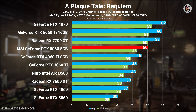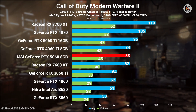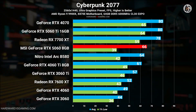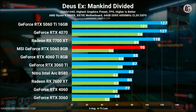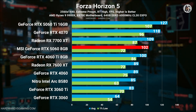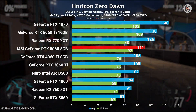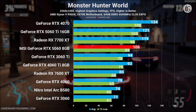At 2560x1440, the performance gap between the RTX 5060 and its predecessor becomes much more pronounced. On average, the RTX 5060 is about 25% faster than the RTX 4060, and nearly 50% faster than the RTX 3060 — a surprising uplift. It also outpaces the RTX 3060 Ti by roughly 15%, and the RTX 4060 Ti 8GB by around 7% on average. However, when compared to the RTX 5060 Ti 16GB, the RTX 5060 trails by approximately 15% at 1440p.